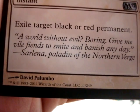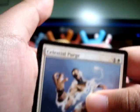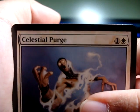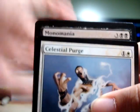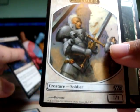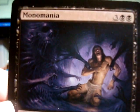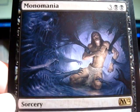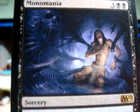For our rare we have a black spell — what could it be? And it's Monomania! Cool. And we got a soldier token. Look at the forest — sweet. The art on this one's pretty nuts too, just all the hands grabbing everything, and the guy's just freaking out cause he's got nowhere to go. Cool stuff.